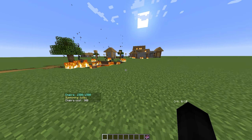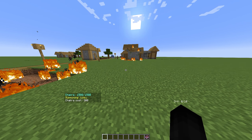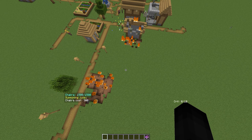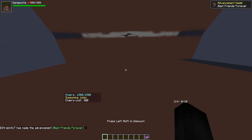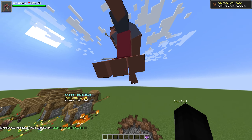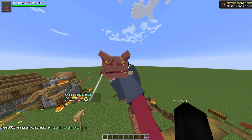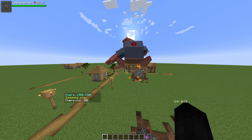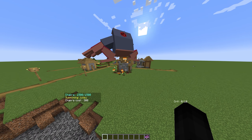Let's switch again to summoning jutsu. I can summon Gamabunta, who now actually has AI and functions properly. So we've summoned Gamabunta — he now actually will jump around and do stuff. He has a little bit more animation now and he has 800 health, which is pretty cool.